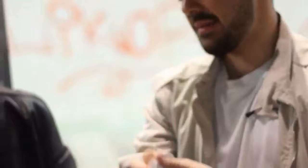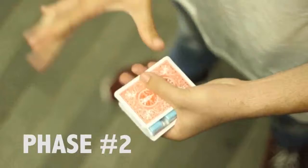In this effect, three cards are chosen and lost in the deck. After the magical pass, the cards are gone from the deck and the first card appears visually on top of the gun packet. And in the second phase, the whole packet of gum visually morphs into the other two selections.